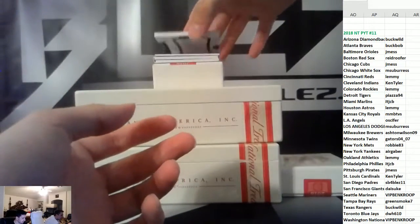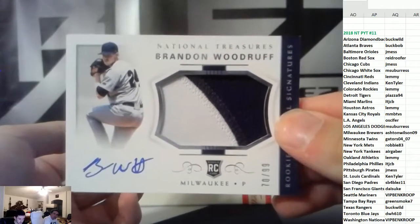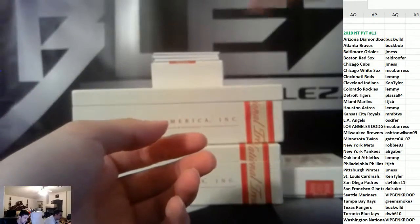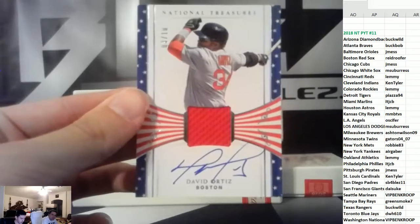RPA to 99, it's Woodruff — Brew Crew. Oh, here's a sick jersey with an auto, numbered to 10 of Poppy, Red Sox.